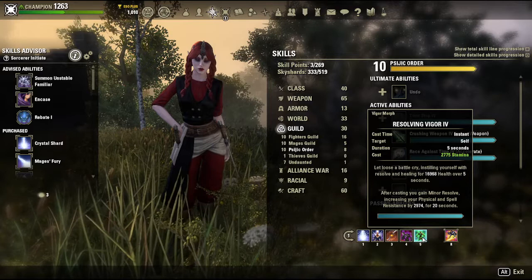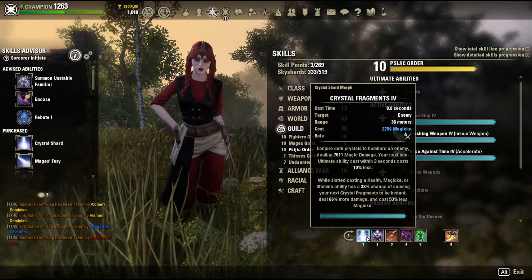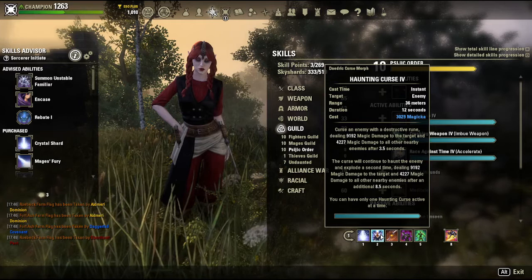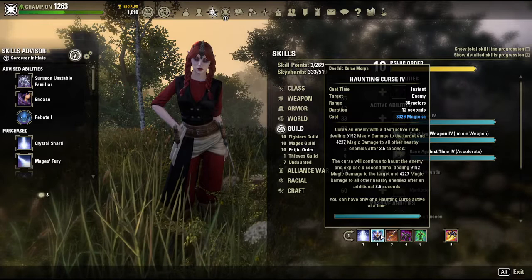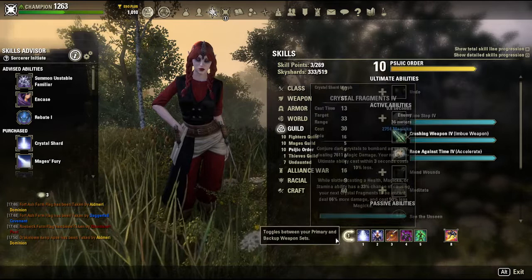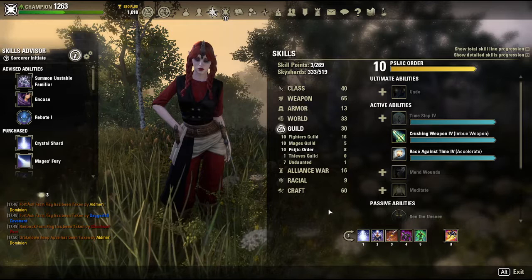Generally in combat you're hitting Vigor every now and then. If you keep Vigor up, you're going to be proccing Crystal Frags a lot. Haunting Curse goes off after three and a half seconds, and then after an additional eight and a half seconds it goes off again. We only really care about the first one that goes off — you're going to use this on cooldown. The tooltip might not look super impressive, but this actually does a ton of damage. You're going to be casting this on your target essentially every three and a half seconds, and you can sustain that because Wretched Vitality gives you honestly more recovery than you need.